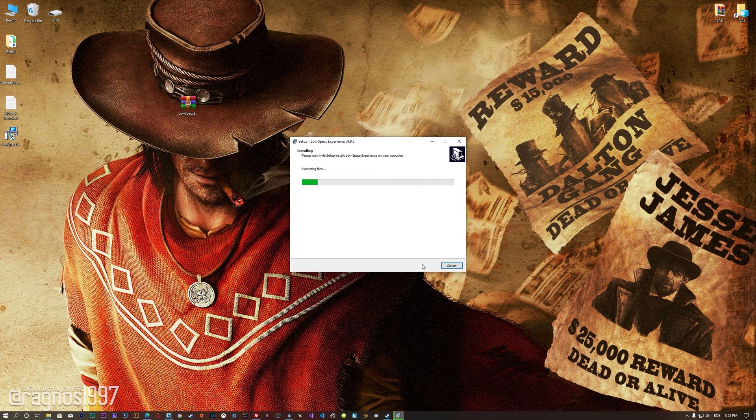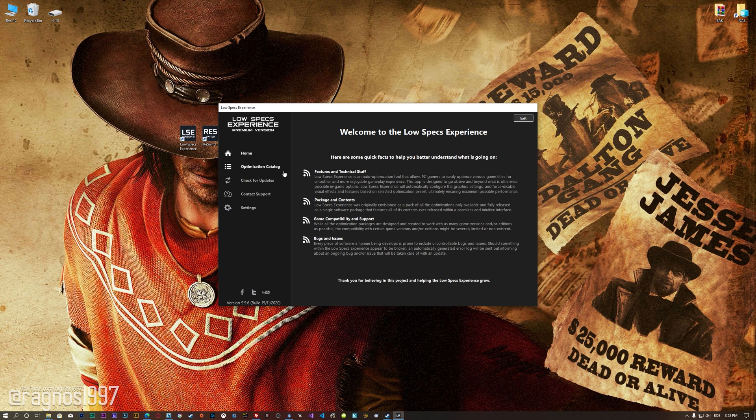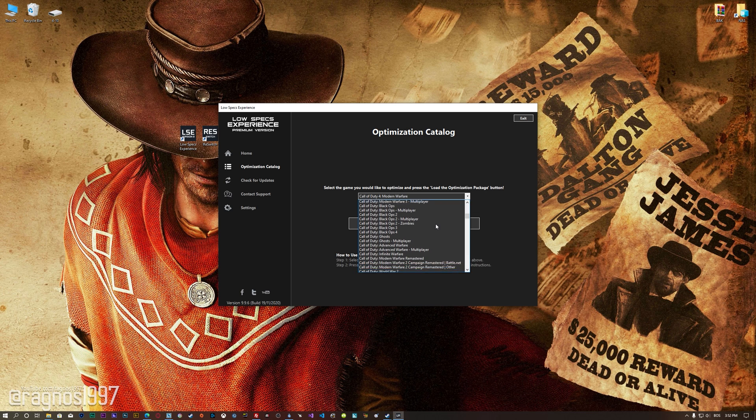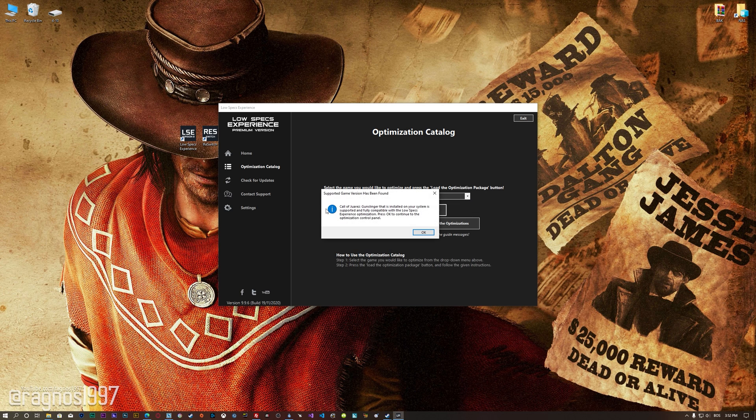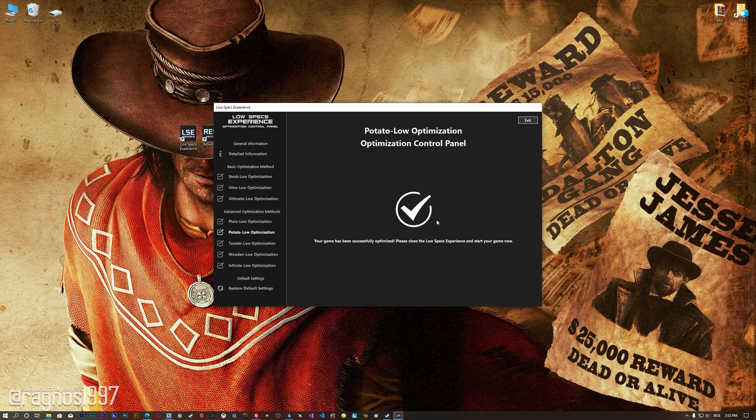First of all, start the installation process for the Low Specs Experience. Once it's done, start it from the newly created Desktop shortcut and select the optimization catalog. From this drop-down menu, select Call of Juarez Gunslinger and then press load the optimization package. Low Specs Experience will now automatically check if the game version currently installed is supported by this optimization. If it is, press OK and the optimization control panel will load. When the optimization control panel loads, simply select the method of optimization and the resolution you would like to render your game at. This is something you will need to experiment on your own in order to see what works for the system the best. Once you decide which optimization method and resolution you are going to use, press the Execute Optimization button and then start your game. Also, if you are not satisfied with what you see, you can always restore your game to default settings by choosing the Restore Default option.